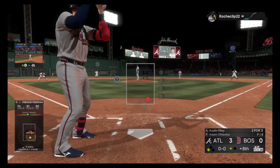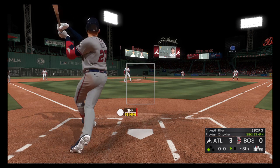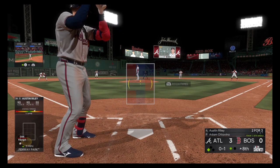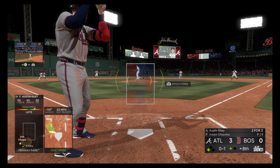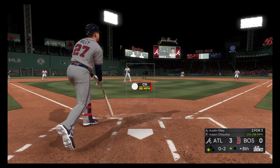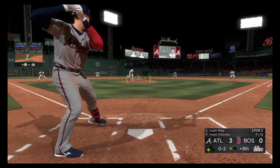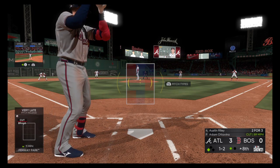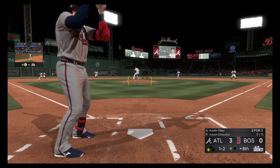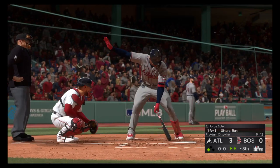Stepping in once again is Austin Riley. His head-to-head numbers against Ottavino — a small sample size, 0 for 1. That's the heavy sinker right there. He has the ability to get ground balls when he needs them — potential double play situations, or that jam job right back to the pitcher, one of the toughest pitches to hit. Trying to get him to chase the cutter, a ball and two strikes. Swing and a miss — they'll dodge a major bullet that time. Two away.